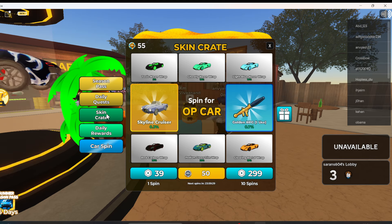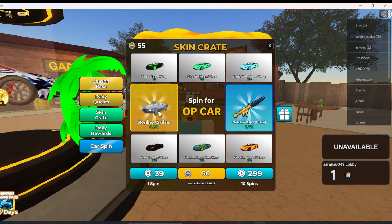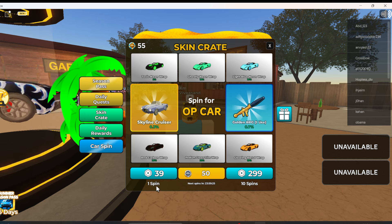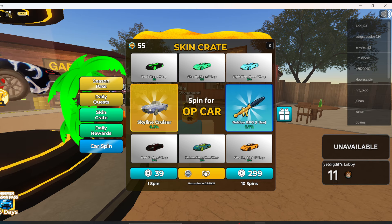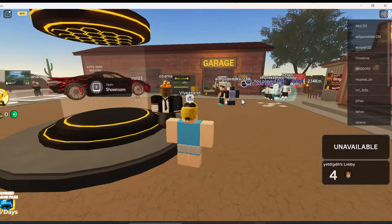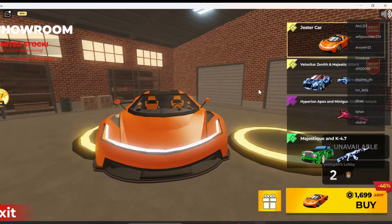That's how you can get the Skyline Cruiser for free as well. If you want to increase your chances even more, you can use Robux to get more spins, because there is no limit on getting spins using Robux. Hope you liked it, subscribe for more videos — till then, bye!